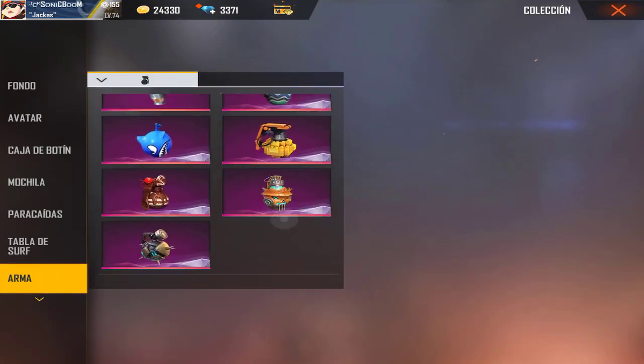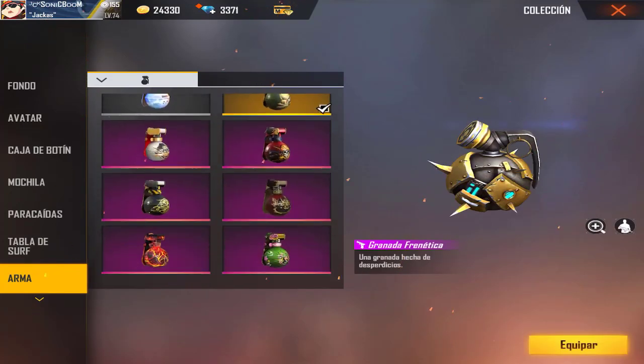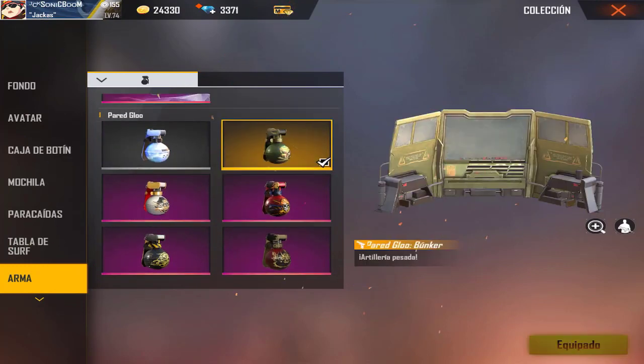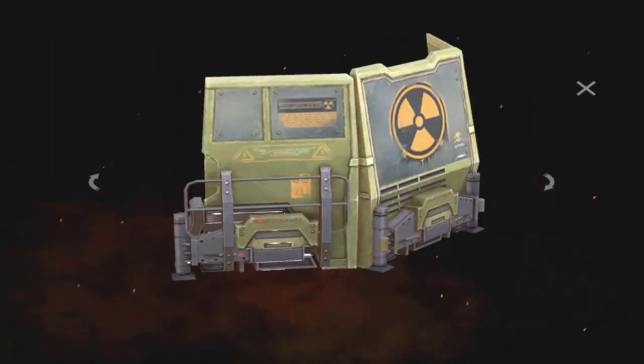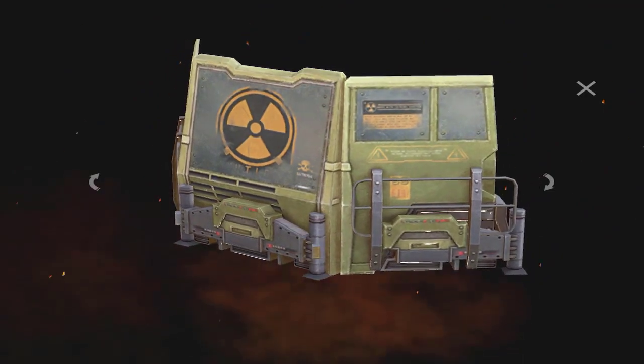Creo que no me sé el nombre, vamos a ver cómo se llama. Es una granada — es esta que tengo equipada — pared glue bunker. Esta pared la verdad es de mis favoritas, me parece que es algo distinta a las demás. Ya va a estar disponible en venta el día de mañana, está genial.